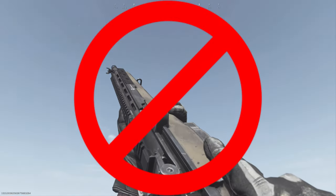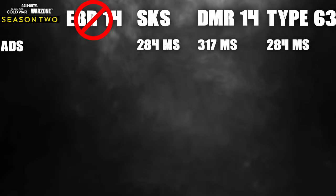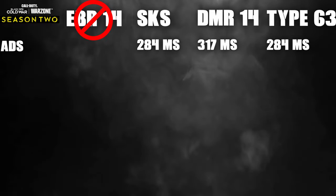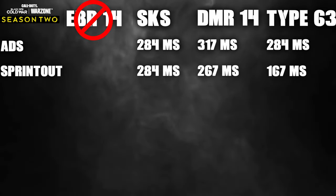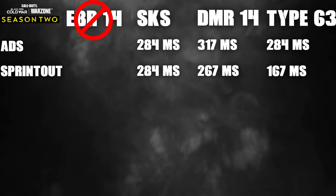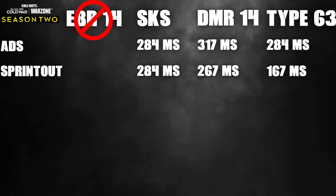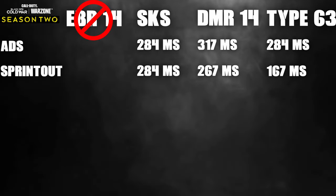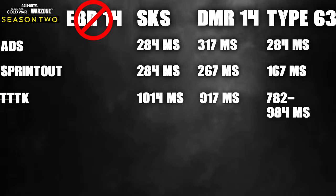The EBR-14's damage is not impressive, it takes sniper ammo, it only has a 10-round mag — it's just a dud. Moving on to handling: aim down sight time for the SKS is 284ms, the DMR-14 is 317ms, and the Type 63 is also 284ms. For sprint out: 284ms for the SKS, 267ms for the DMR-14, and the Type 63 comes in at just 167ms. For theoretical TTK — ADS combined with TTK — the SKS is 1,014ms, the DMR is 917ms, and the Type 63 comes in at 782ms under the 22-meter mark, dropping to 984ms after.